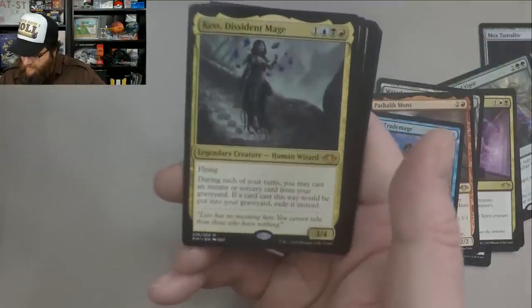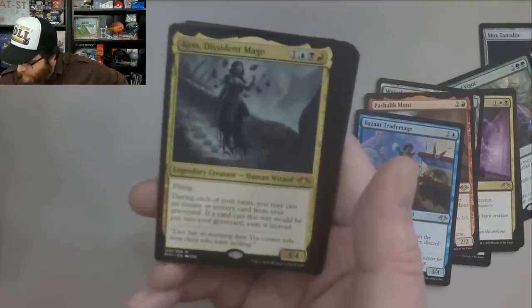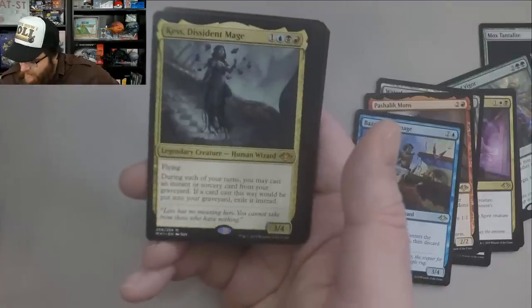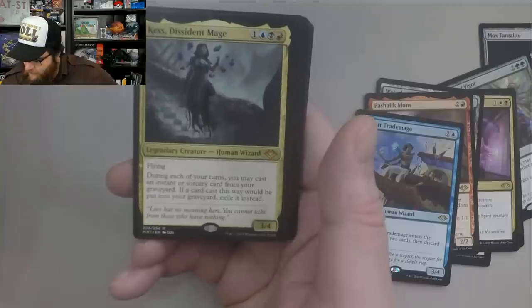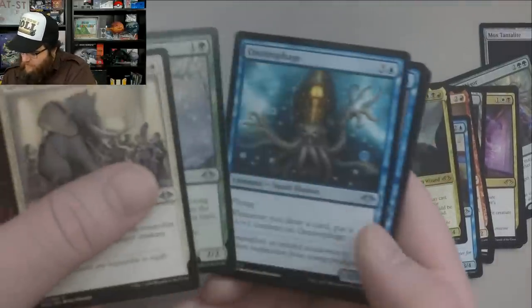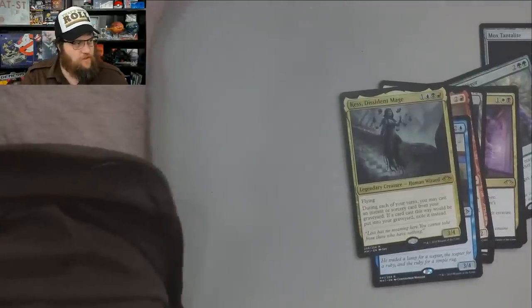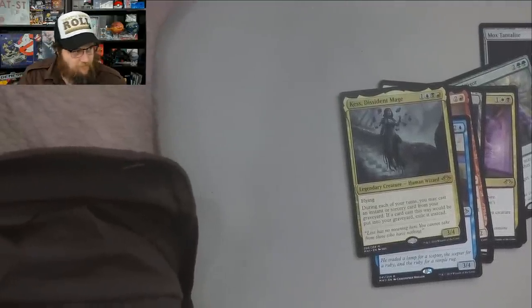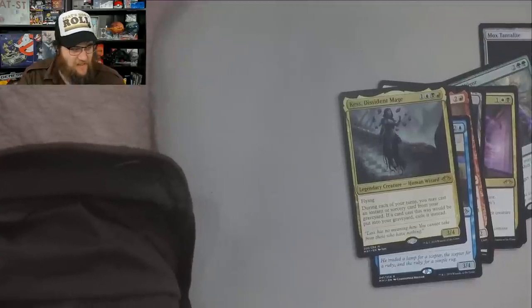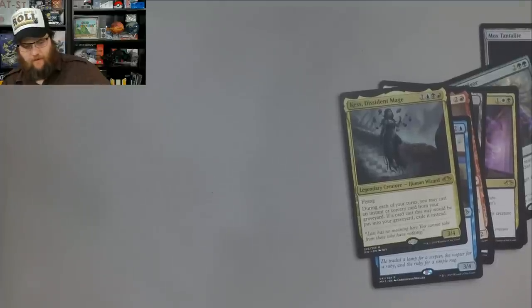Cast Through Time — another Mythic. Four mana, 3/4 with flying. During each of your turns, you may cast an instant or sorcery card from your graveyard. If the card was cast this way, exile it instead. Very powerful card. That's absolutely — now we've got two Mythics. Two of the, how do you say, less-than-spicy Mythics. We haven't had any big hits yet, but it's early. There's a lot of packs left.